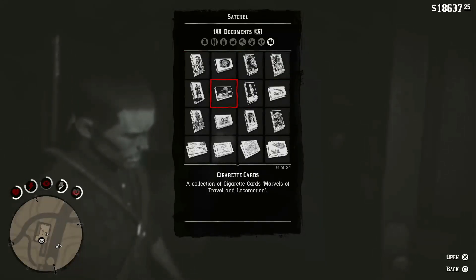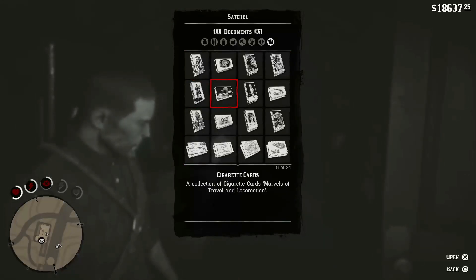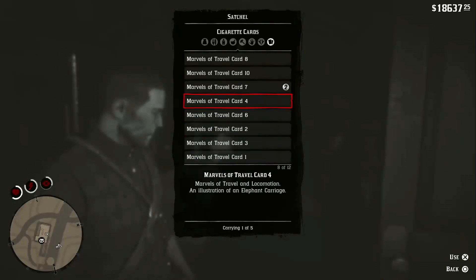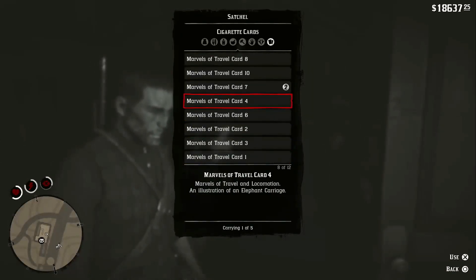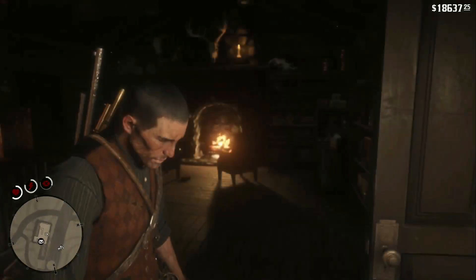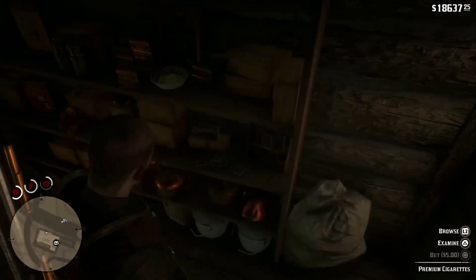However, you are required to collect a set. The cigarette cards are divided into multiple sets with different themes, like horses or gunslingers. Each set has 12 cards. You can find these cards around the world — there is a set location for all 144, so you could treat this like a normal collectible and go to each spot to pick them up.